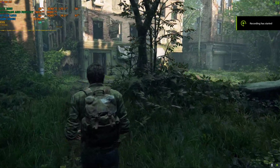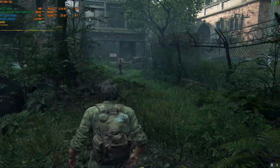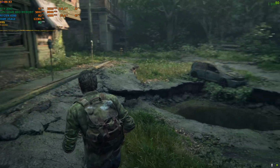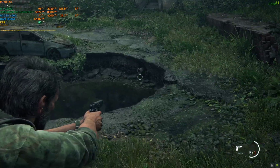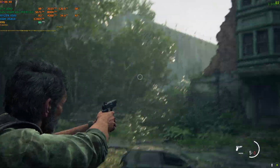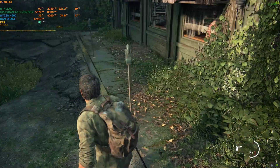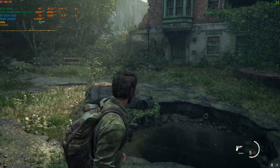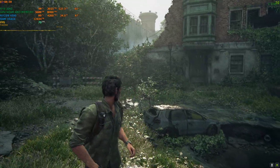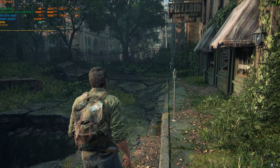Hey everyone, welcome back to the channel. Today I'm back with not one but two FSR3 mods for Last of Us. The previous video had some glitching issues — when you zoom in and aim, the hood and aim were flickering. I've fixed those and made two mods now. I'm going to show you each one and also show you the tutorial on how to enable them.